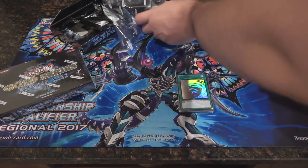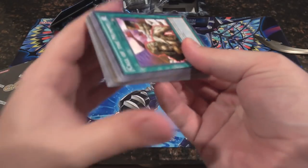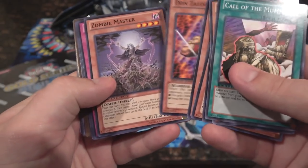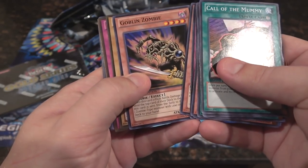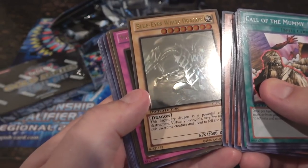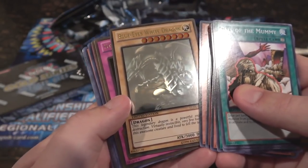Alright, here's the second booster pack. Starting off with Call of the Mummy again — like I said that's actually pretty good. Donzalug — I still like it when he has the guns instead of the swords, although either artwork is pretty neat. Zombie Master again, not bad. And okay — we actually got Blue-Eyes White Dragon! That looks awesome! It is the tablet artwork — yeah it's really tough to see in the background, I'm trying to get the camera just right, but you can kind of see the tablet right there.